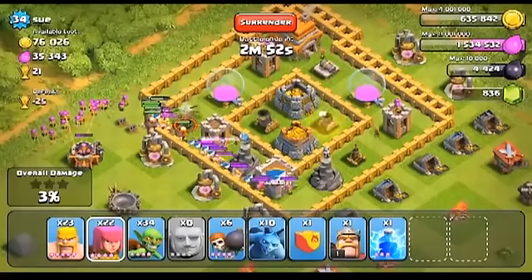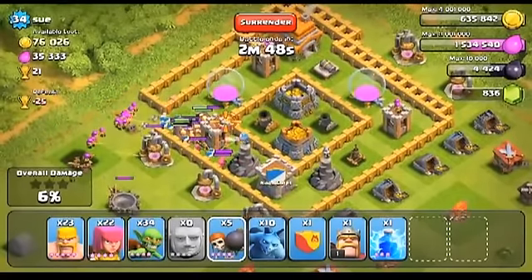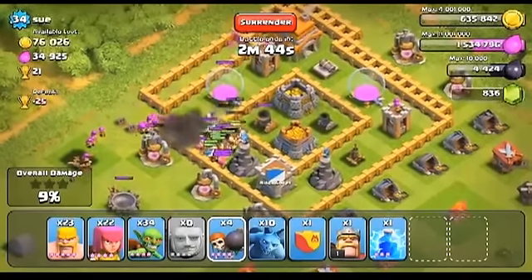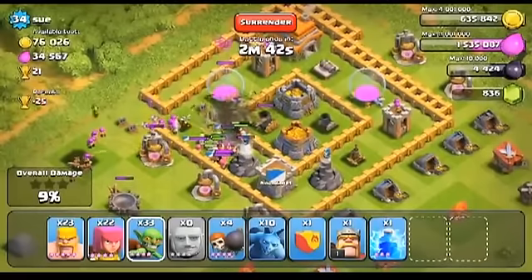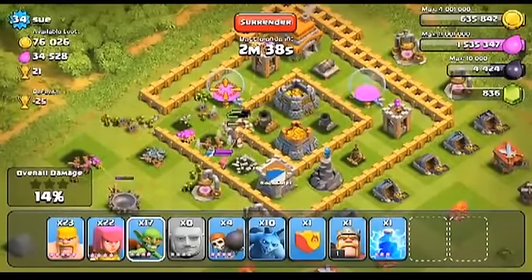I'll probably put in more giants than I needed to, but they'll mop up his clan reinforcements and also take out the rest of his defenses. While that's happening, we'll drop in a couple more wallbreakers to take out his inner wall and expose the gold storages in the center.